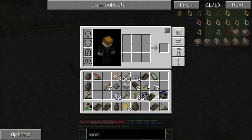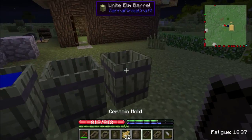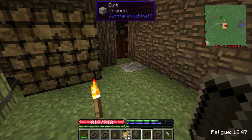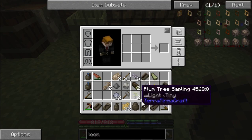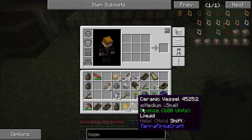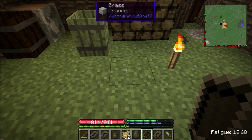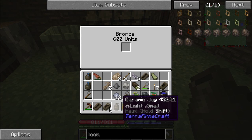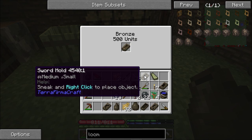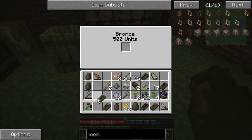I probably want one of these. First things first, I need to have a chisel, because the chisel is important. The bronze chisel - this allows me to do a bunch of other stuff. Prospector's pick.